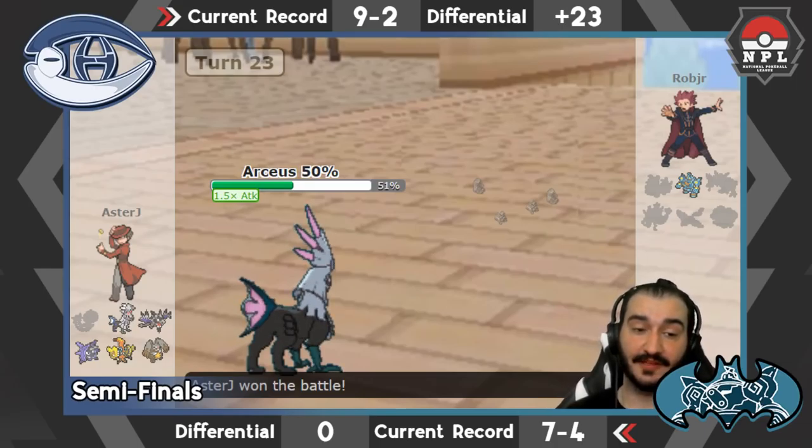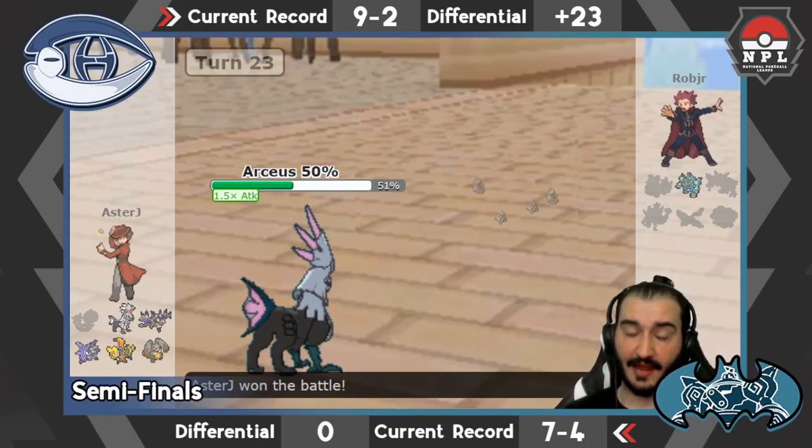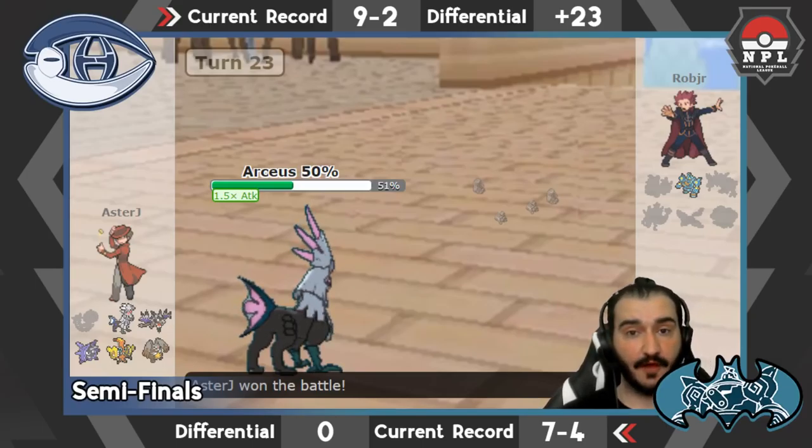Mega Aerodactyl I was pleasantly surprised with — its offensive and defensive capabilities are incredible because of its super high speed. Its coverage is fantastic, its utility is incredible: Defog, Roost, Taunt. The number of times I brought those moves on this thing — I brought Mega Arrow literally every week. I didn't spare bringing it because its typing, coverage, and speed — everything is just so good. It's such a good revenge killer.